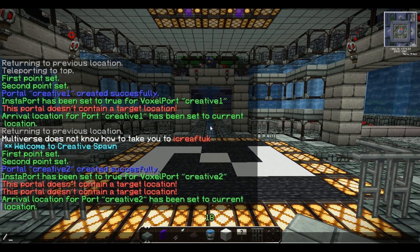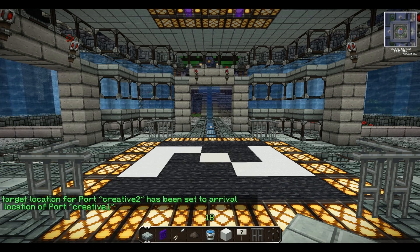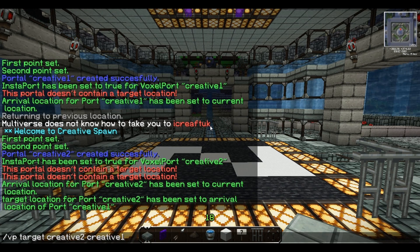Now I'm going to link them together. You've got to do this twice — one going one way and then coming back. Type 'VP target creative two creative one', then do it again the other way: 'VP target creative one creative two'.